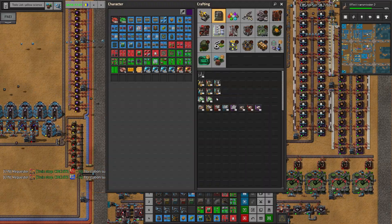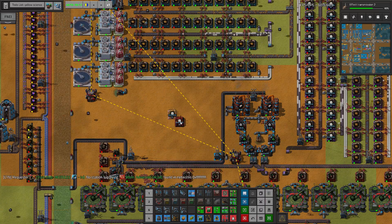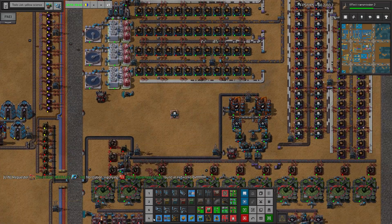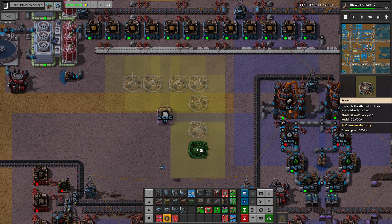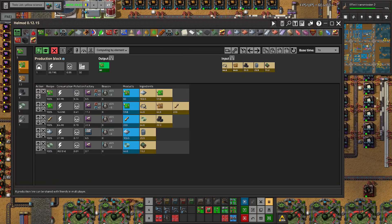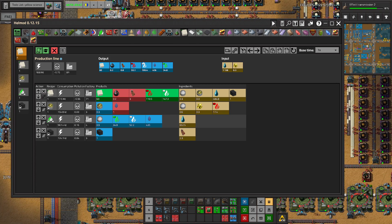I'm thinking about beaconing this whole part because our consumption here is pretty low. Let's take a look approximately at what we could do. I want the purple assembling machine. If we place an assembling machine here, we can place lots of beacons around it and fill them with speed modules. This is our process for producing paper and I think we are going for 60 paper.